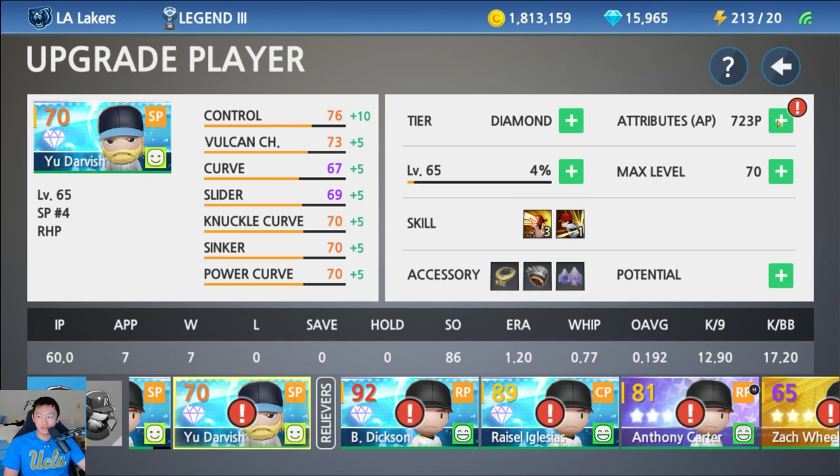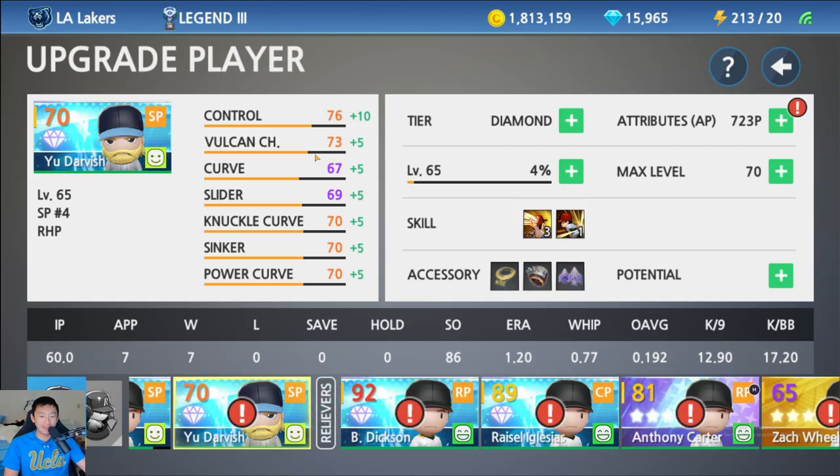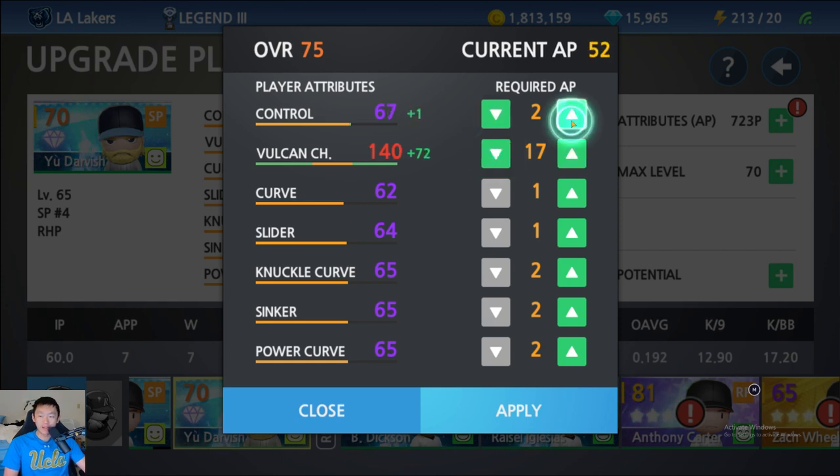When you reset the attributes, you get all your points back, so I can literally invest into anything I want. Everything's been reset. We're gonna put it mostly all into the Vulcan changeup and see how high we can go — 90, 100, 120, 130, 143. I'm gonna bump that down a little and put just a little bit into control.